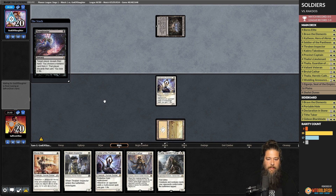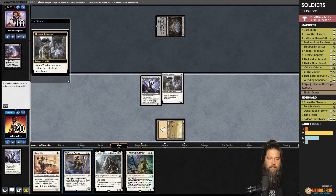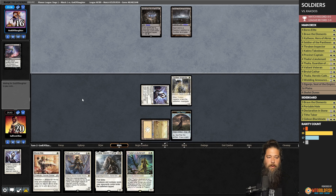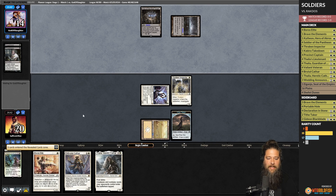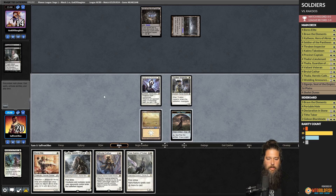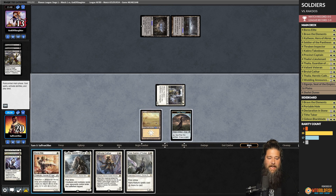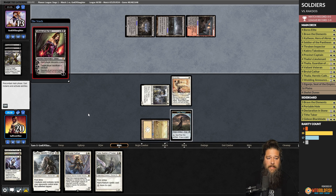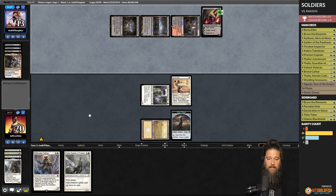Opponent takes another Soldier of the Pantheon. We draw Thraben Inspector but not a land — with this Thalia's Lieutenant, the land would be so good. Opponent plays Urborg and Thoughtseizes again. Did they take the Thalia's Lieutenant or the Boros Elite hoping we don't draw land? They take Thalia's Lieutenant. Opponent passes — and we don't draw land. We're getting a little punished for the one-land keep. Fatal Push takes our creature. Opponent is down to 13, but it's turn three and we still haven't drawn land number two.